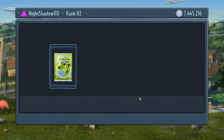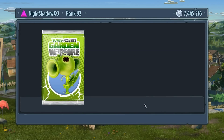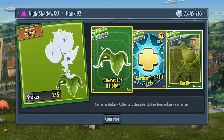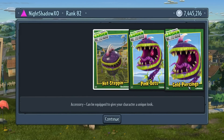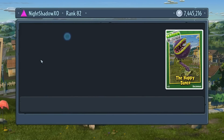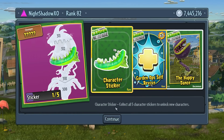Got shades, a tattoo, and a taunt. Garden Ops self-revive just three - and is that a fire pea or the toxic one? I don't know, maybe it's the fire one because I can't tell with the white flames. Then we got a Chomper pack: gold piercing, pink dots, and a taunt.